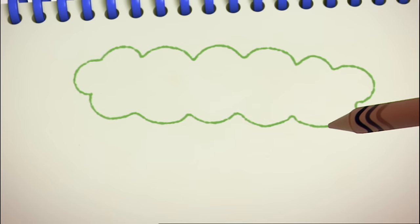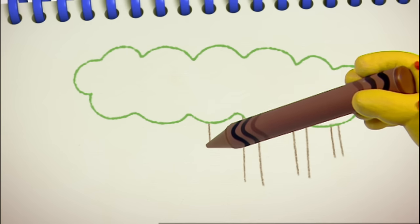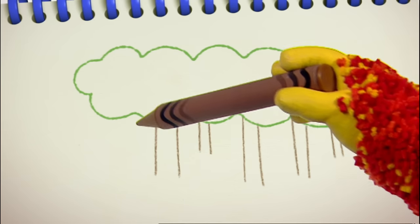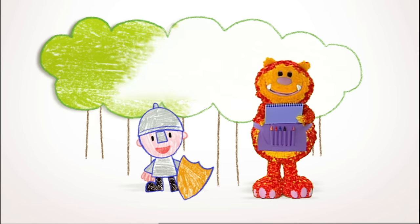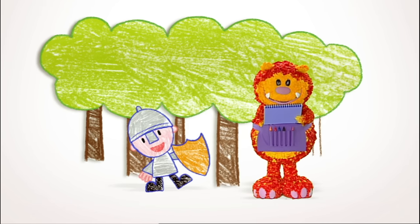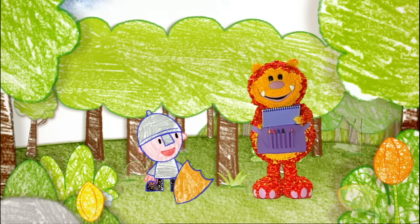Now we need some straight lines for the tree trunks, like this, under the tree tops. Down and down and down, all the way across. Lots of tree trunks. And there's our forest. Why don't you colour yours in? Lots of green for the trees and brown for the tree trunks. Our forest is ready!